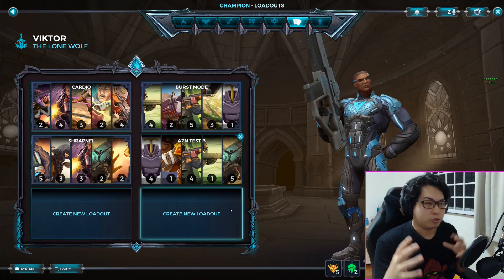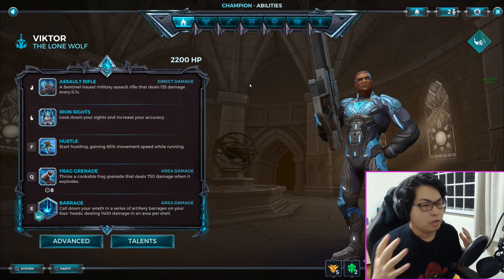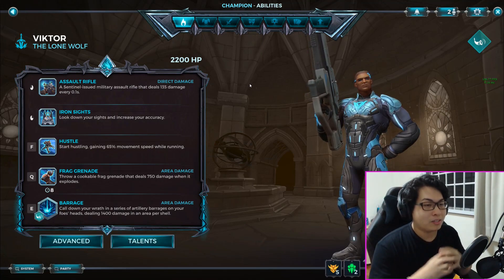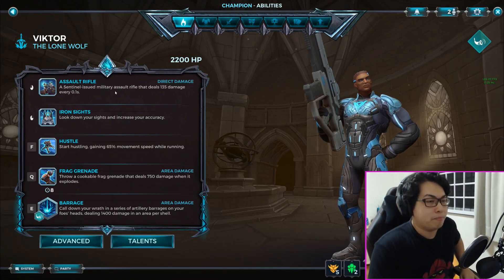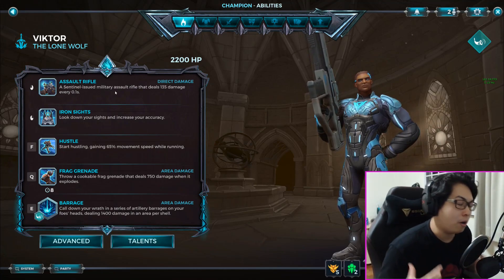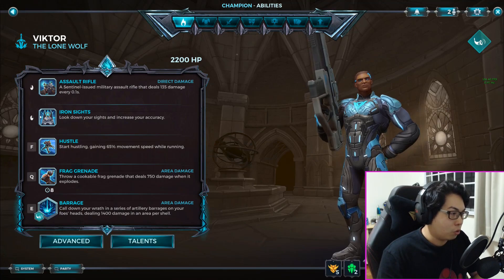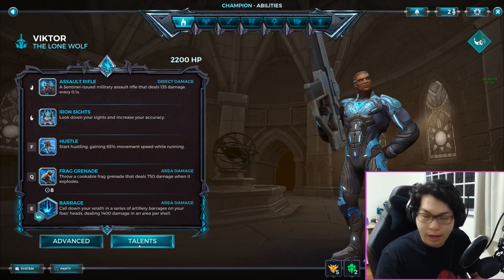She'll be assisting me in doing a demonstration match. What I'm going to show you first and foremost is Victor. Victor in 2022 is still one of the strongest damage dealers - he is very good at what he does. He has an assault rifle that can have a burst fire mode or be automatic depending on the talent you take. He can aim down sights, run and sprint, throw a frag grenade, and his ultimate is a barrage - an artillery strike within an area.